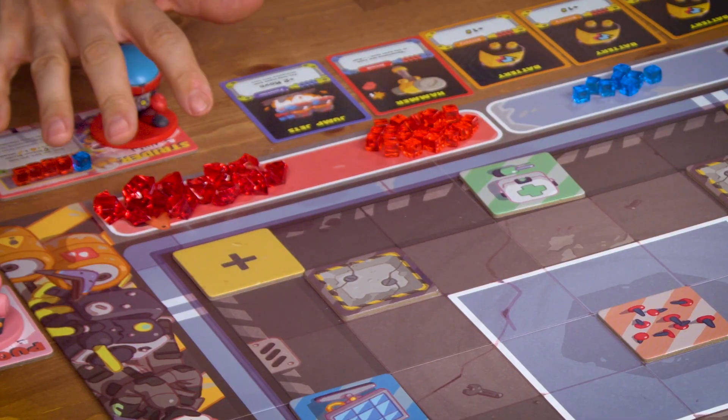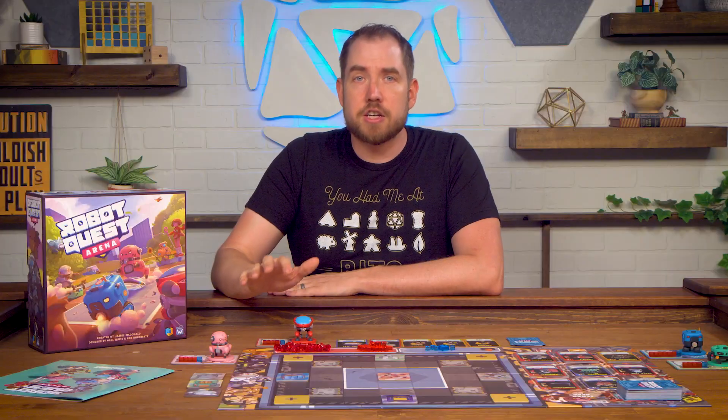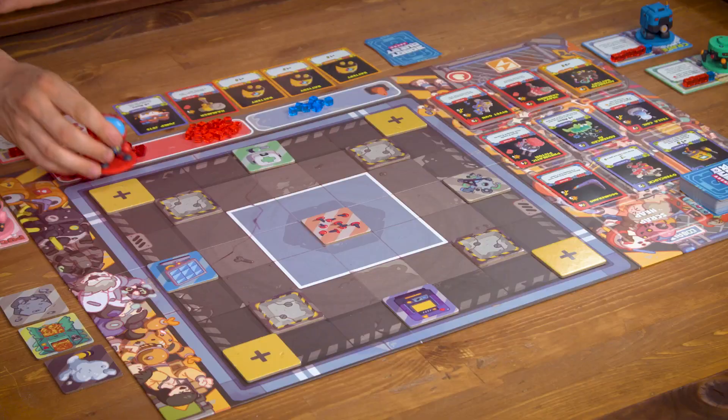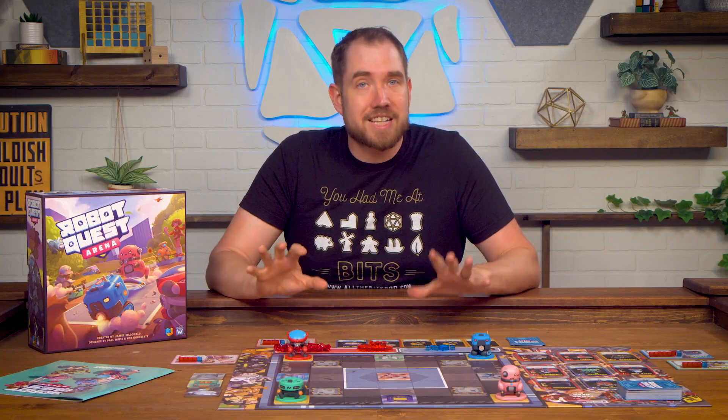Gems are worth five cubes and you can exchange those out whenever you need to. Finally, in turn order take turns placing your robot on any of the unoccupied spawn tiles in the corner of the board. Now you're ready to get started.